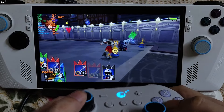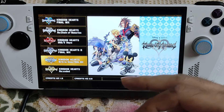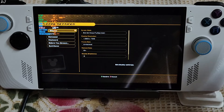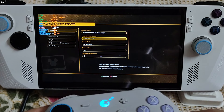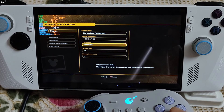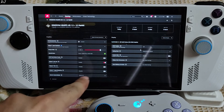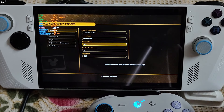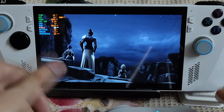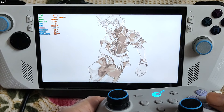Now running Kingdom Hearts Birth by Sleep Final Mix. I observed frame pacing issues in this game and had to enable in-game VSync. Settings: borderless fullscreen, frame rate unlocked, refresh rate enabled, FreeSync and VSync disabled from Adrenaline settings. Note that high FPS can cause some issues in these Kingdom Hearts games — the safest way to play them is by capping FPS to 30.